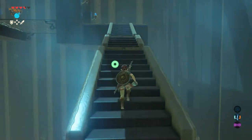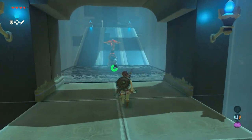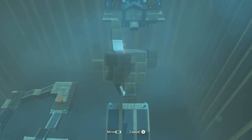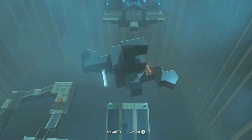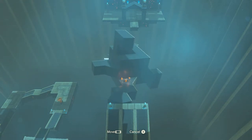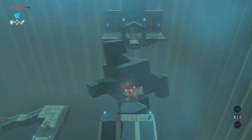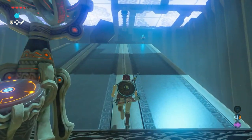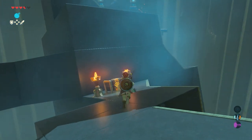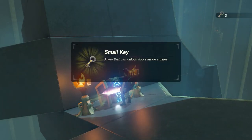To the left side under the stairs, there's a next control panel. Turn this all the way around because there is a treasure chest, and we really need that one in order to finish this shrine. Position it correctly so you can actually reach it, climb up, and open the chest — there's a small key inside.